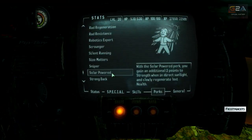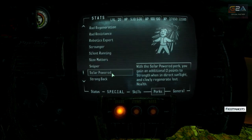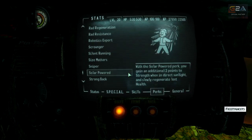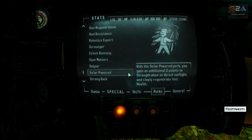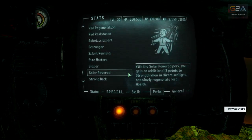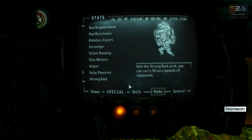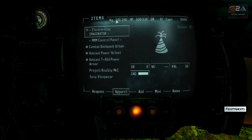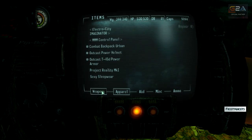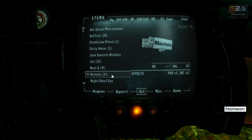It's called Solar Powered, which is nice to have. It gives you the additional 2 points to strength and your health slowly regenerates automatically, but again that's in direct sunlight during the day. Since my strength is lowered again, I'm gonna have to get rid of some stuff.